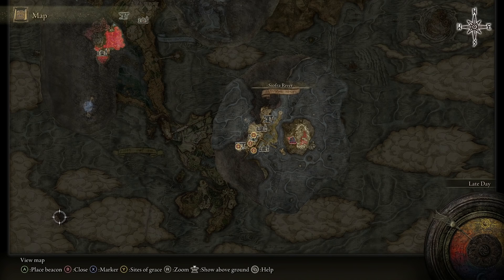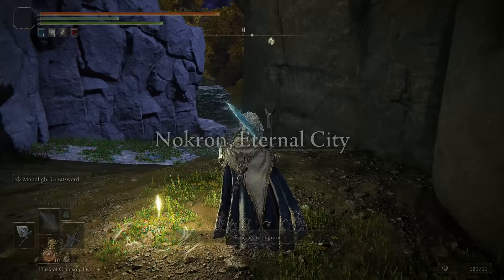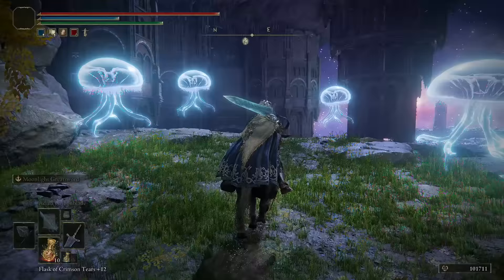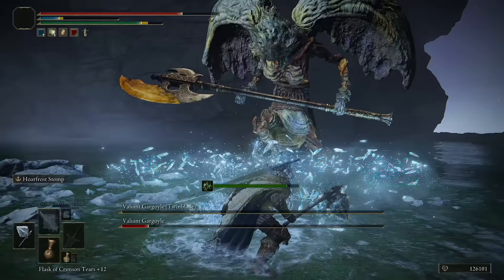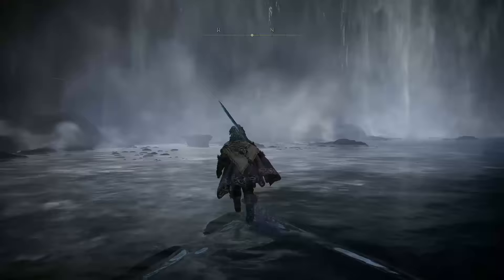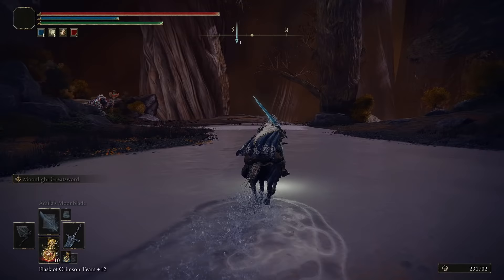Fia will now move to the Deep Root Depths, an area you can get to via the Aqueduct in Nokron. Head over to the Ancestral Woods site of Grace, then head northeast and up until you spot some jellyfish. Follow this path and drop down, and you'll find the Aqueduct Facing Cliffs site of Grace. This entire area is sort of a mini dungeon that ends with a fight against two massive gargoyles — definitely not an easy fight. Beat them, and you'll notice a small coffin at the back of the boss arena. Climb into this coffin and you'll find yourself in the Deep Root Depths near the Great Waterfall Crest site of Grace.